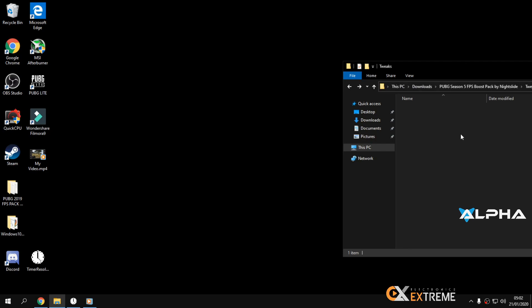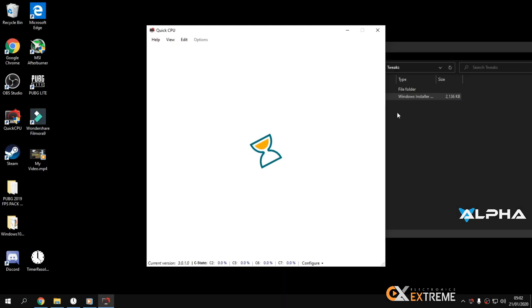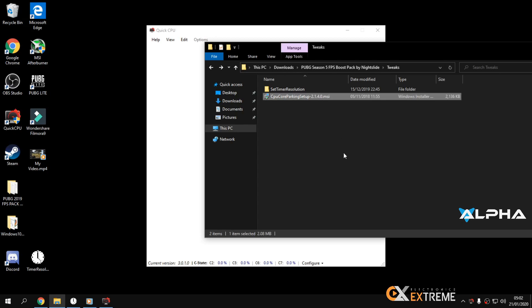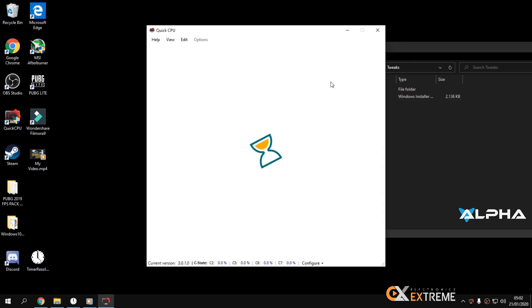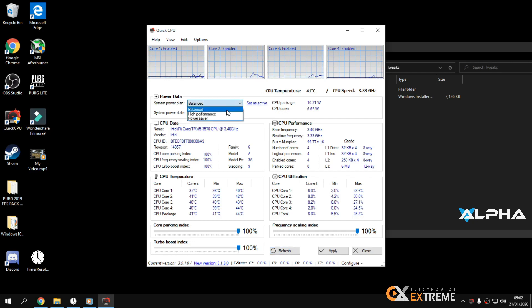This also affects CPU parking. Open and install the CPU parking tool. What you need to do is set everything here to 100. If your power plan is set to Balanced, switch it to High Performance. Then click 'Set Active.' Once it's active, click Apply.